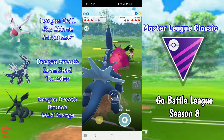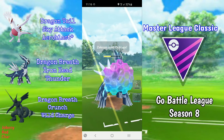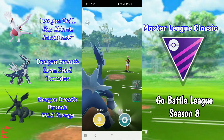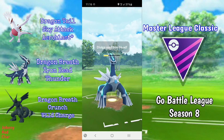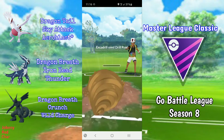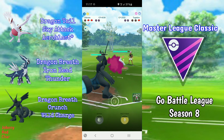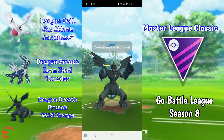We make a simultaneous swap — they have a Zekrom and we have Dialga. I shield up the potential Outrage and farm it all the way down, throwing Iron Head wherever they come in since I have a lot of energy I don't want to waste. They live with 1 HP, which is unfortunate. I bring in Zekrom, get one Dragon Breath in, and they have a Togekiss so I go for Wild Charge and take the win. Thanks for watching — see you all in the next video, bye!